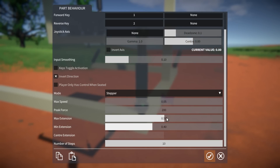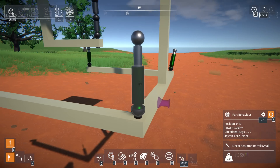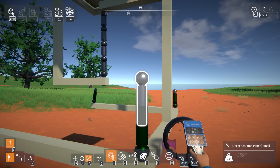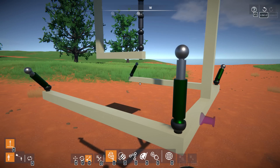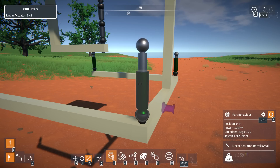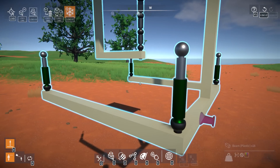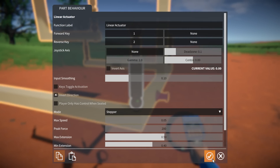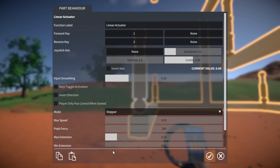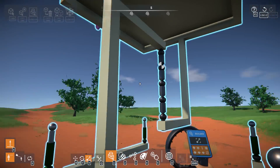I figured out the settings: minimum extension 0.4, max extension 0.5, invert direction. When we freeze and unfreeze it, it sits at that 0.5 level. The piston can technically extend all the way out, but it doesn't matter. Now pressing one lets me go down and apply some tension — 10 steps should be enough. Let me copy these settings and paste them to all four corners.